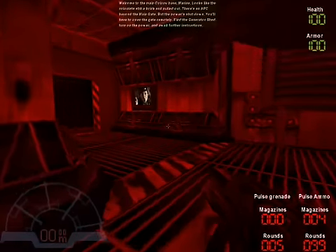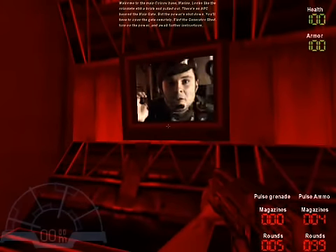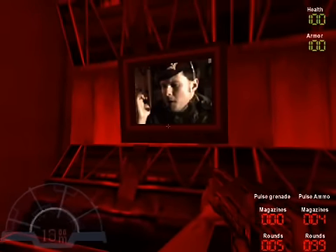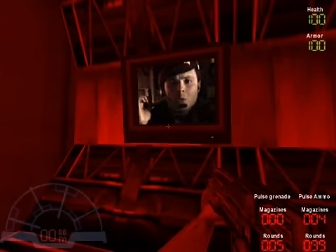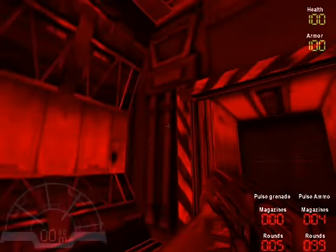But we will get yelled at by a Rebellion staff member. Looks like the company got spooked and pulled out. There's an APC beyond the main gate, but the power's shut down. You have to open the gate remotely. Find the generator shed, turn on the power, and then await further orders.